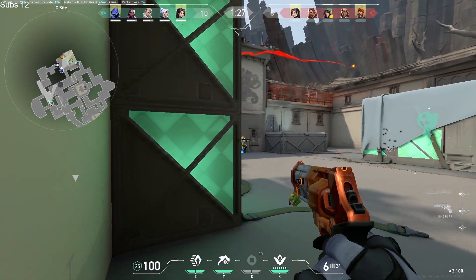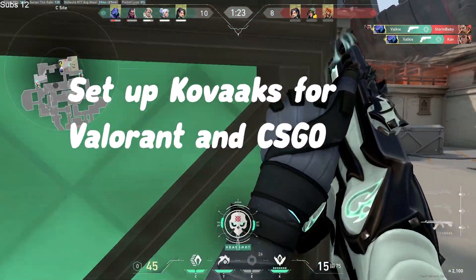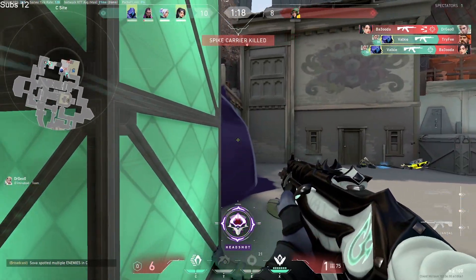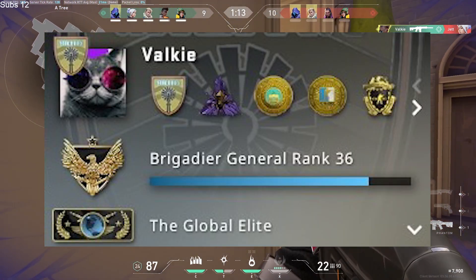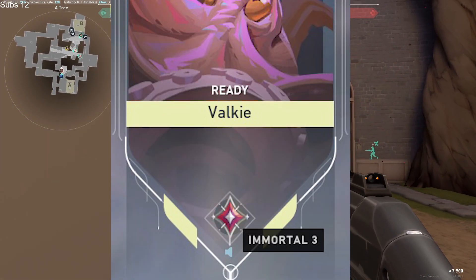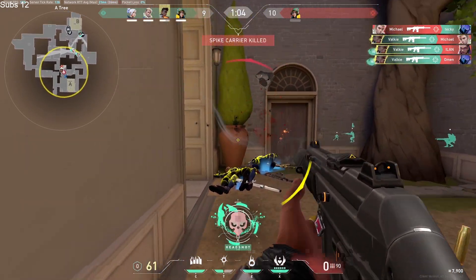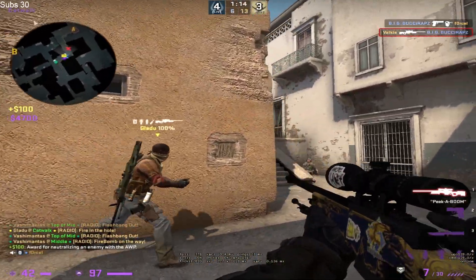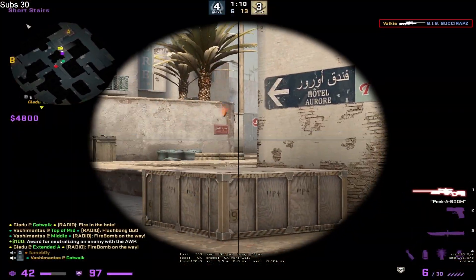Hey guys, today I want to show you how you can set up your Kovacs FTS aim trainer for Valorant and CSGO. My name is Valky. I am a Grandmaster Complete in the Voltaic Benchmarks, a Global Elite CSGO player, and an Immortal player in Valorant. I have over 1,200 hours in Kovacs and have been playing for over 2 years of aim training, so I thought I'd give you guys some tips on how you can get started with aim training to improve your results in both Valorant and CSGO.